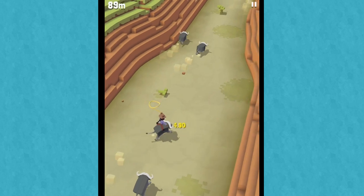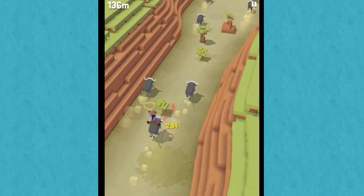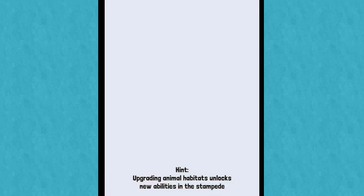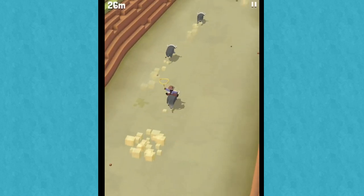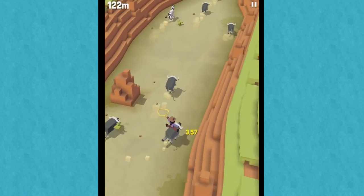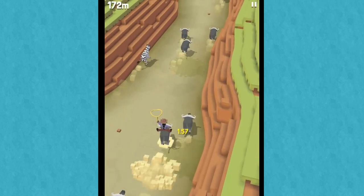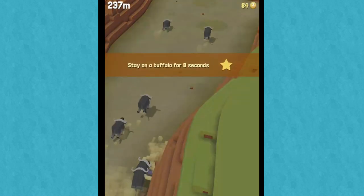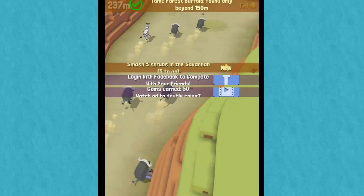Stay on a buffalo for eight seconds — so I guess you just continue to have all these different goals. This is a buffalo, isn't it? Whoops. And I completely smashed into the ground. That's silly. Can I upgrade my buffalo exhibit? I really want to. Almost there — we did it, just in time. I guess you can just crash into things as soon as you're done with those goals.